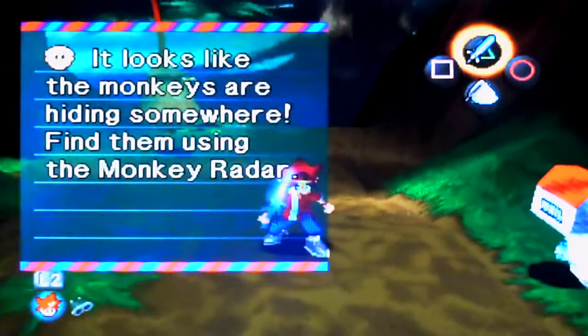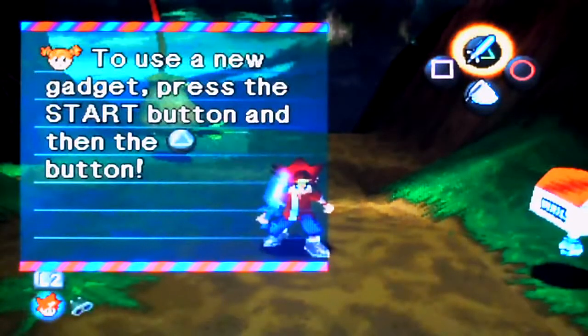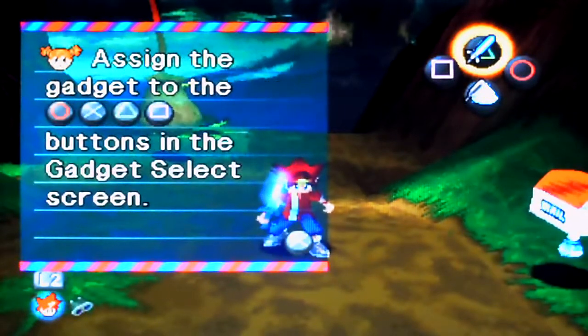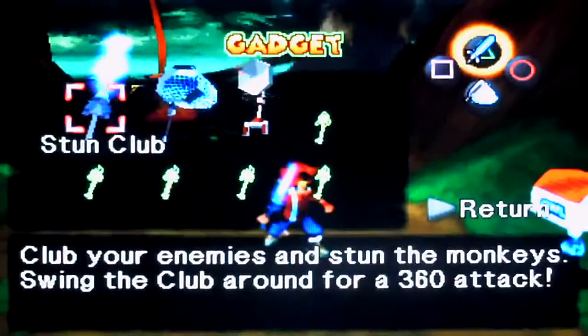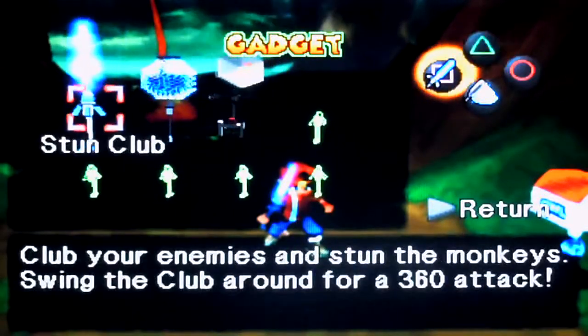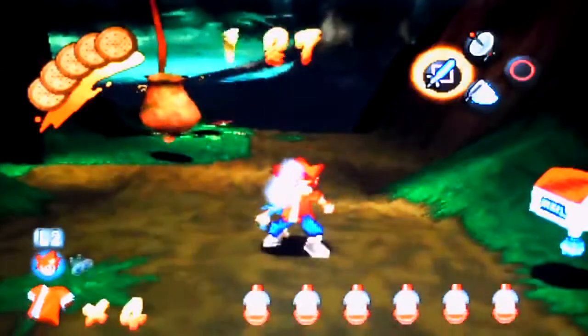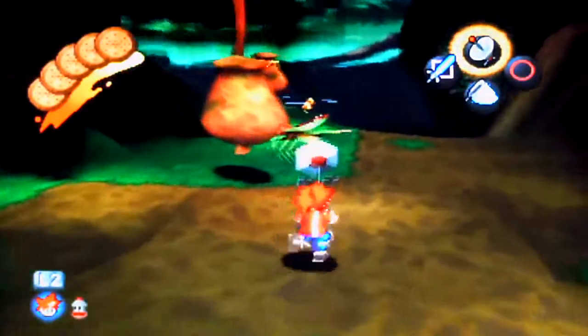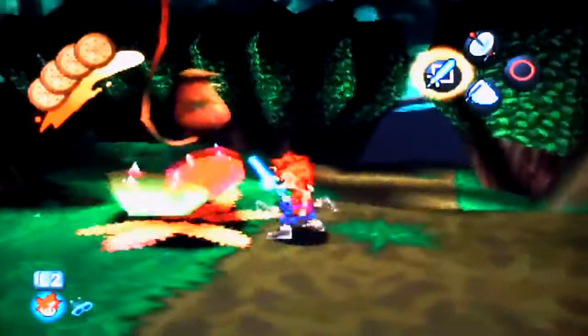No box — looks like the monkeys are hiding somewhere. Find them using the monkey radar. To use a new gadget, press the start button and then triangle to assign the gadgets. All right, triangle — there we go. I want this here, I want this there, and that's how I want it. There we go. Oh, that beach is attacking another plant.